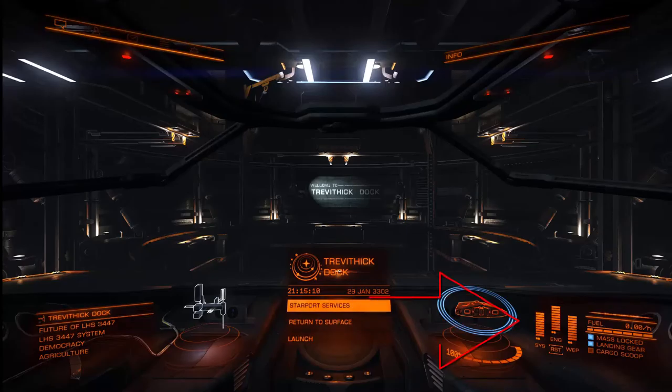In the bottom right, the three bars with pips underneath are your power distributor. Currently set up with two pips in each. SYS is your systems - that's your shield generator, heat sinks and chaff launchers. If there's no power in that bar you will not be able to recharge your shields or set off chaff. The middle one is engines - the more pips, the faster you go and the more boost you can do. WEP is your weapons - the more pips the faster it recharges, so the more you can shoot.